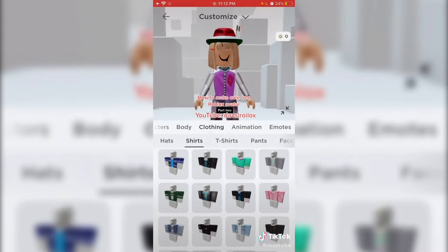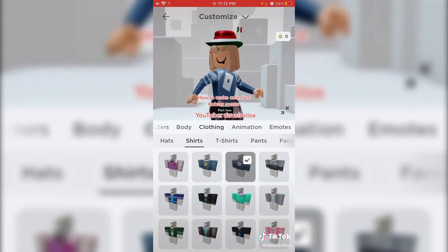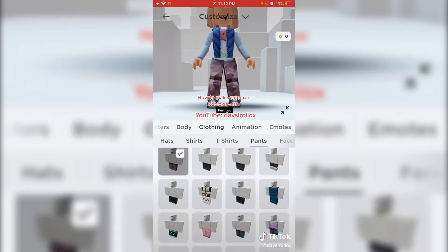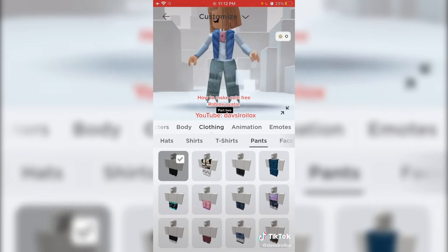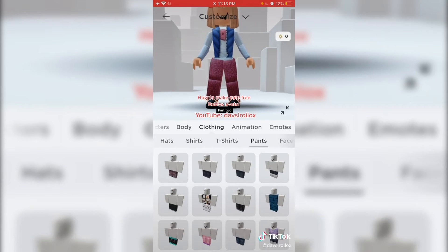Go to clothing — the more characters, the more clothing. Then you're gonna go to t-shirts and get any t-shirts you like. The more characters, the more pants too.